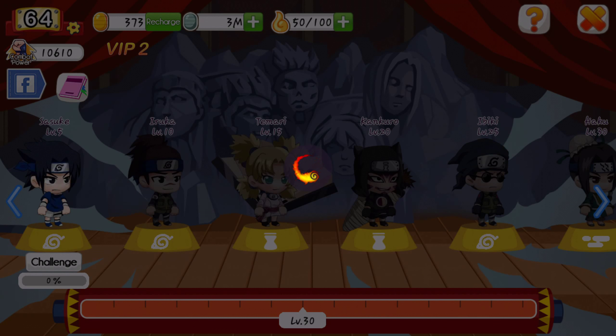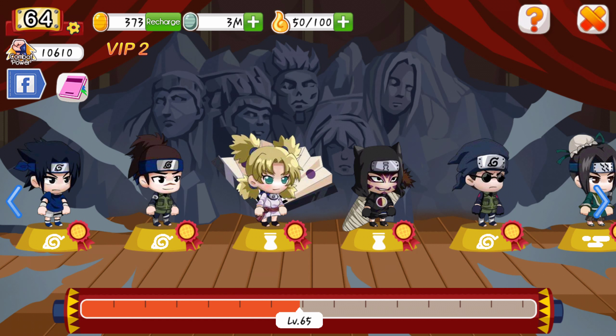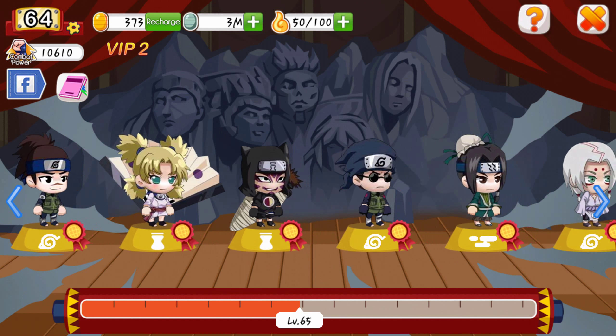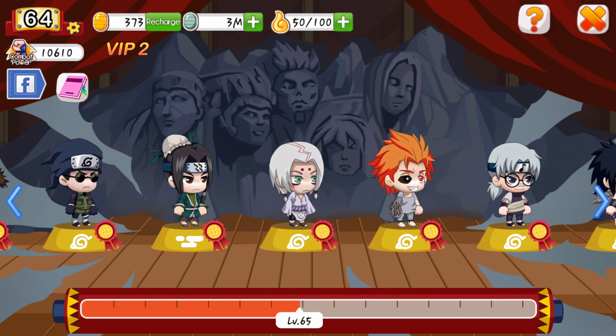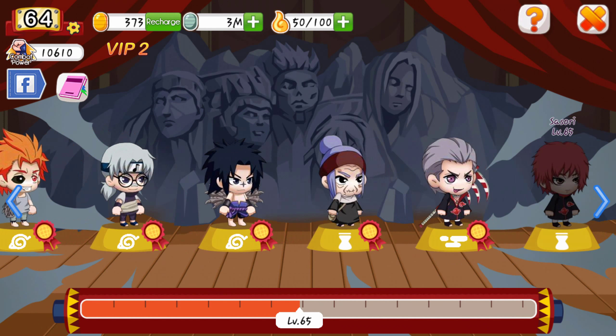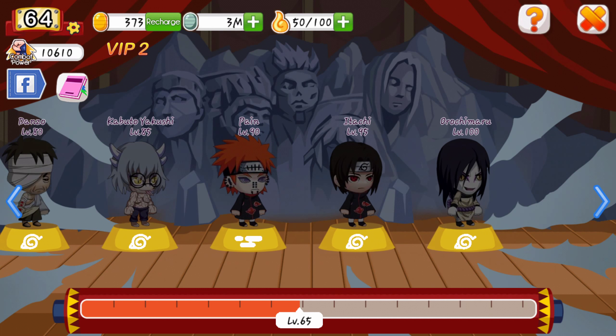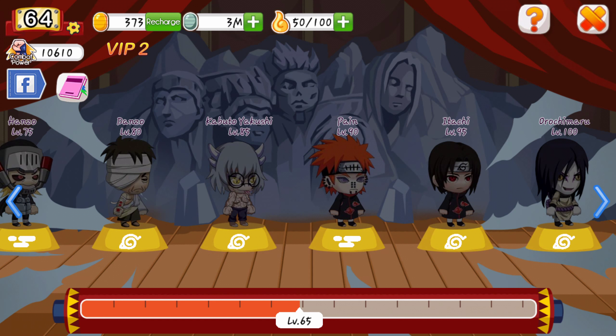Next is the shadow ninja hall. You have a chance of getting new players every 5 levels. It starts off with all these C ranks, then B starts right here at the dude with the blue bandana — right beside Haku. A ranks start at Curse Seal Sasuke, and then the S rank comes after Danzo, at Kabuto Yabakushi. At level 85 is when you get the S ranks.